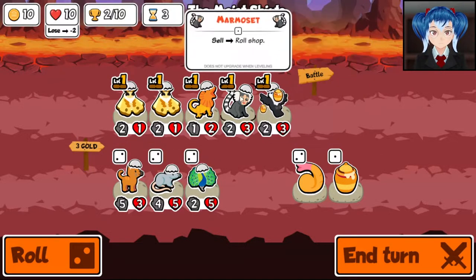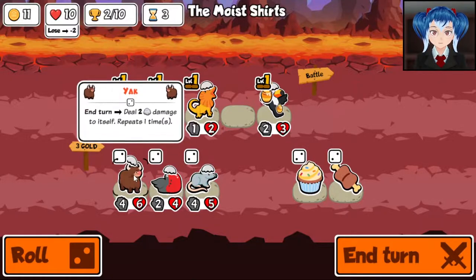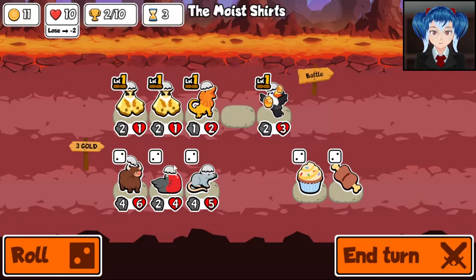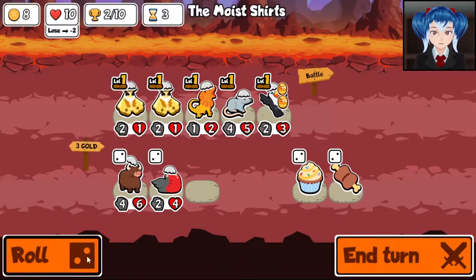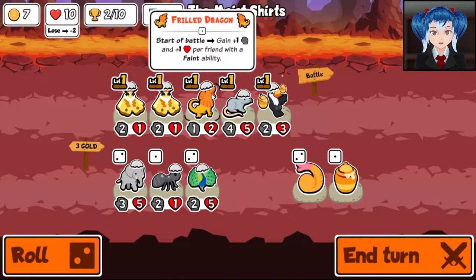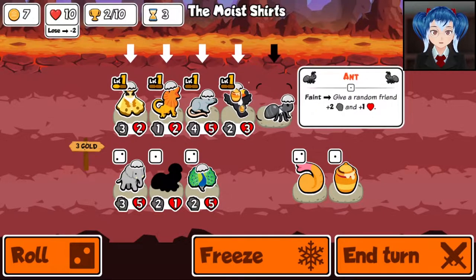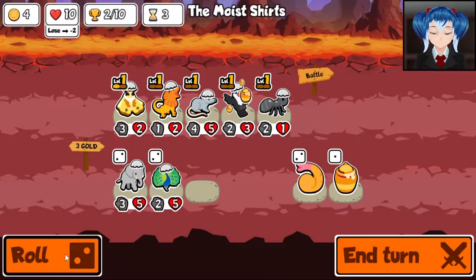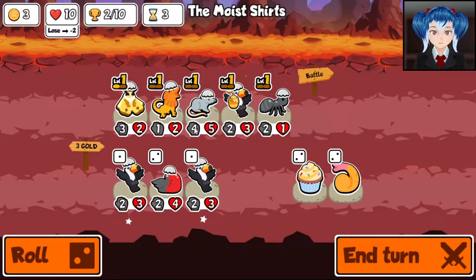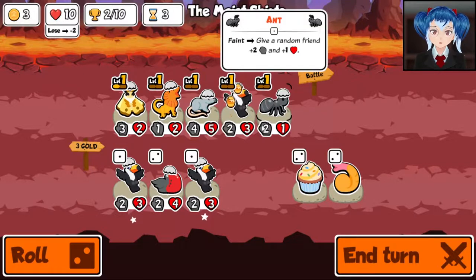Looking at this and just thinking: the marmoset can go, gives us a free roll. There's the frigate bird. I really wish we would have kept that peacock now. There's a faint trigger right here — it's not the best faint trigger, and I'm not going to deny that. What if we send in an ant? I don't know how good this is. Unfortunately, we missed out on the frigate bird. Double toucan — what does this do?